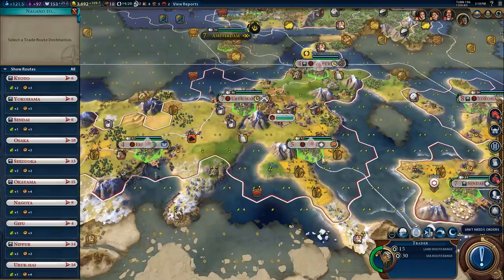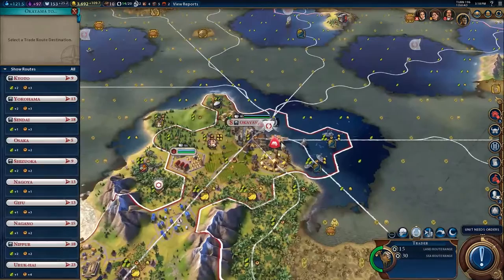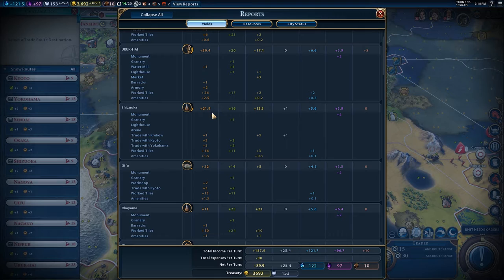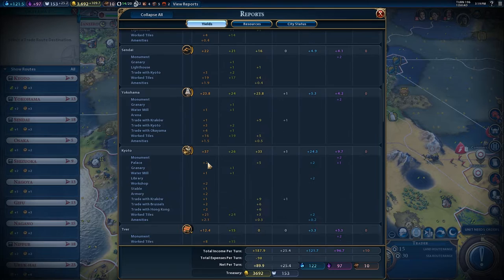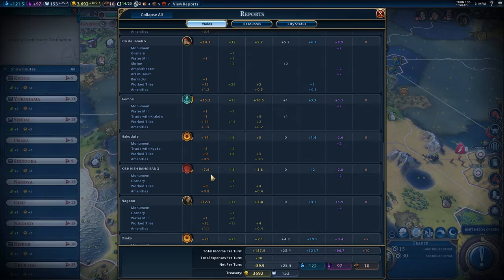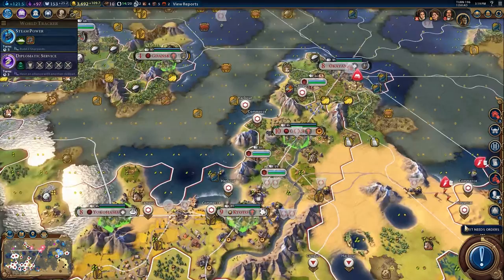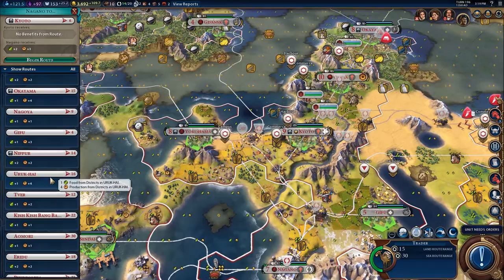I have a trader here — it's from Okayama. I don't think Okayama is one of my core cities, so which core city has the lowest production? Urakai has 30, Shizuoka has 20, Gifu — Shizuoka is the current candidate. Actually, Osaka, why don't you transfer yourself to Osaka? That helps Osaka. Actually wait — Urakai has plus four, so go to Urakai instead.